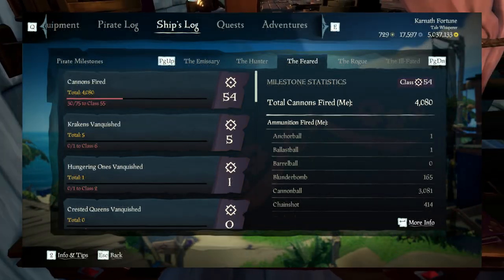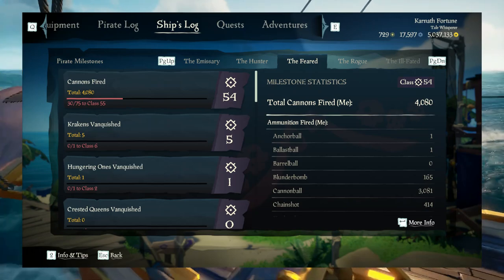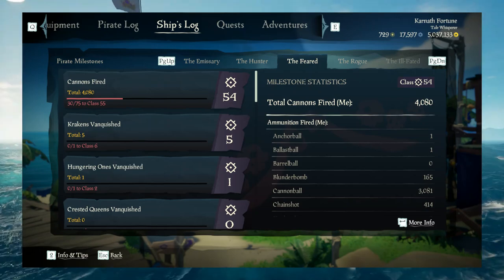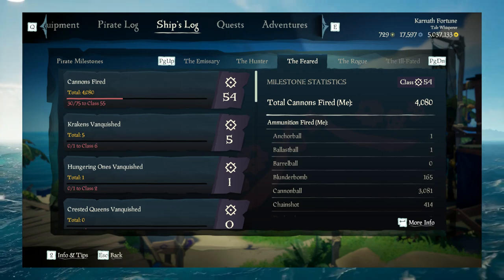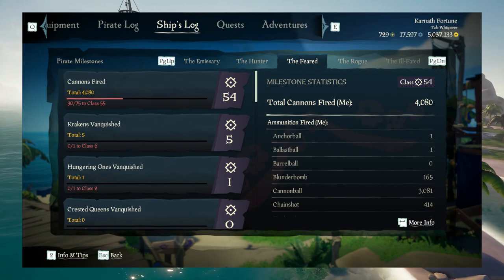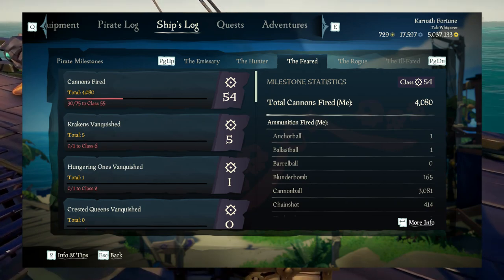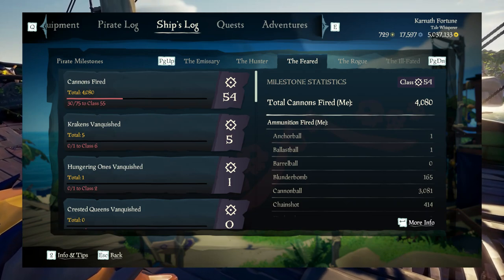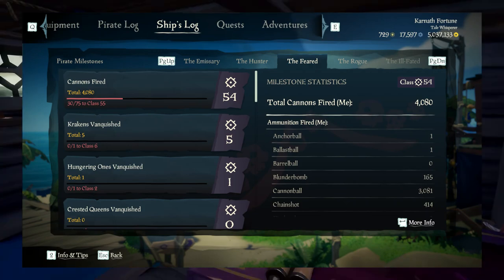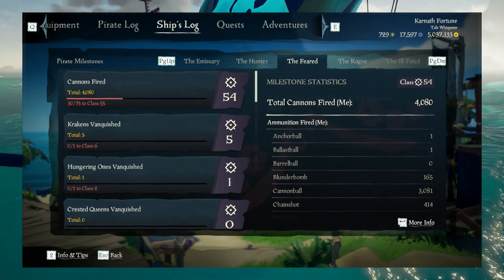With the Feared, it's quite interesting. My total class is 145, and 54 of those come from Cannons Fired. The whole alignment makes up that total — it's relatively evenly spread apart from Cannons Fired. The best way to level this up is doing what old Reapers used to do: PvE, Reaper World Events, then going into hunting Emissaries. There's Kraken's Vanquished, Megalodon's Vanquished, Shrines done, Treasuries done, Seaforts done, Fall of the Damned completed, Phantoms, Skeletons, and Sirens slain — so it is literally more of a PvE faction.